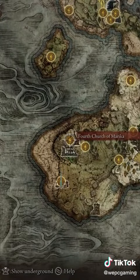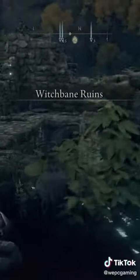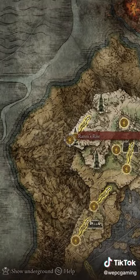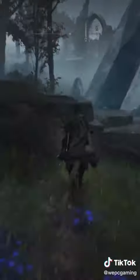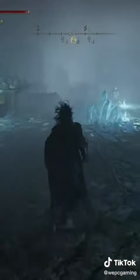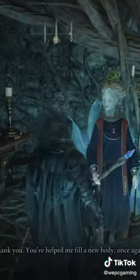Head to the Fourth Church of Marika and head down to the Ruins just south, then quite literally rip the soul out of Selin. Then head over to Ranni's Rise. North east of here is a hidden floor — hit it with your weapon and go down. At the end is a hidden wall; hit it and then talk to Selin to reincarnate her.